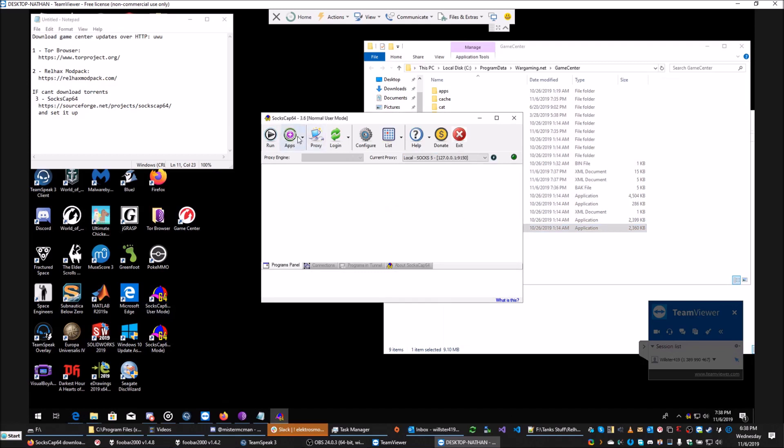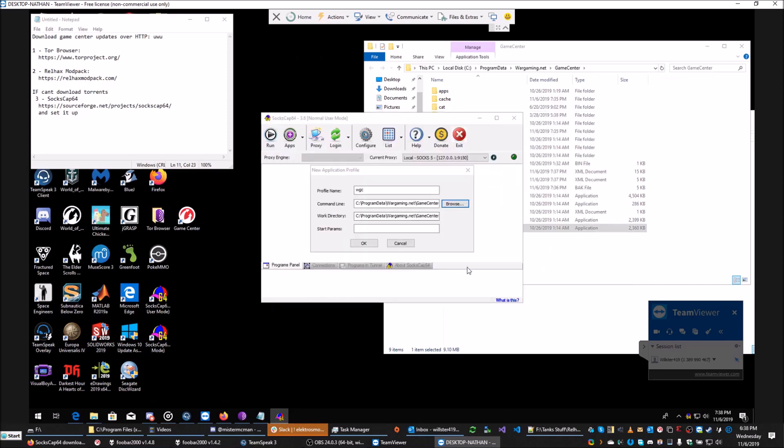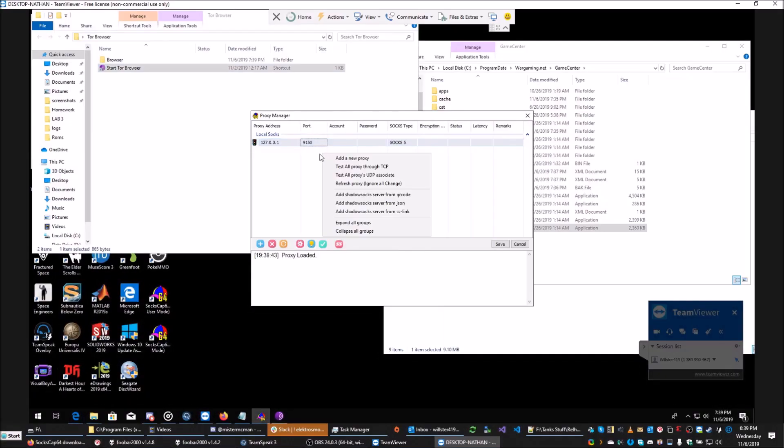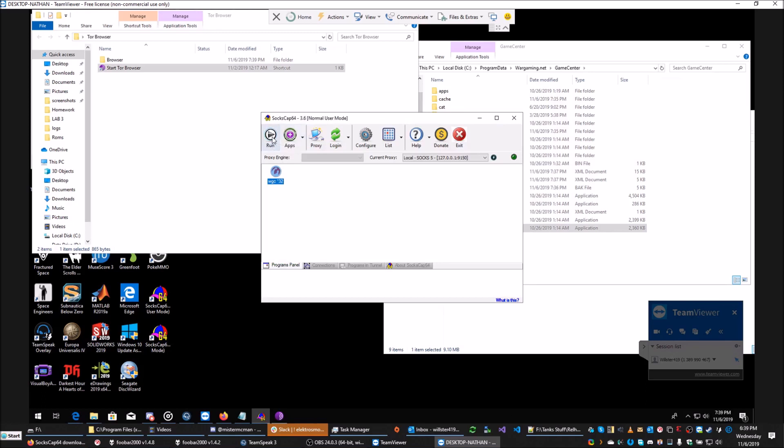Go to Apps, add an executable — profile name, you can call it whatever. Browse to the Wargaming Game Center directory. Note this is where it's installed by default. Get the exe for this to work. There are no start params for it. Then you want to set a proxy — click Add a New Proxy. Put the address as shown here, the port as shown, and then right-click to test it — it should say that it works. At that point click Save, highlight the application, and click Run.